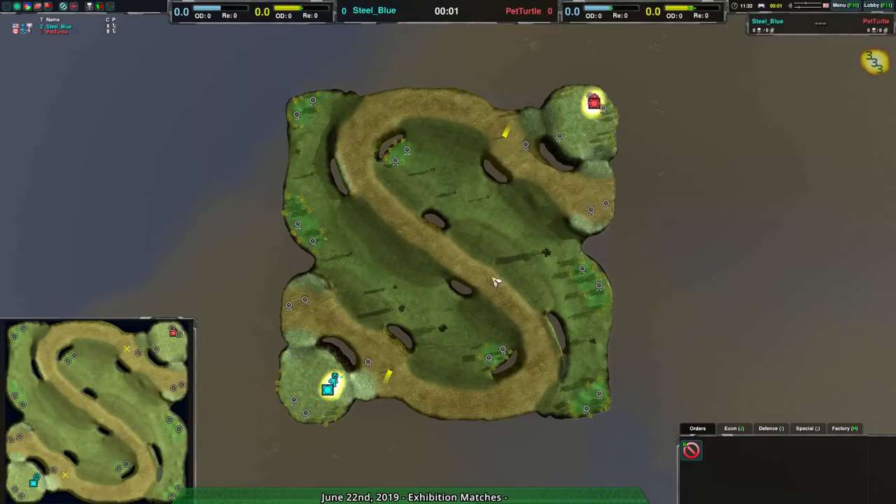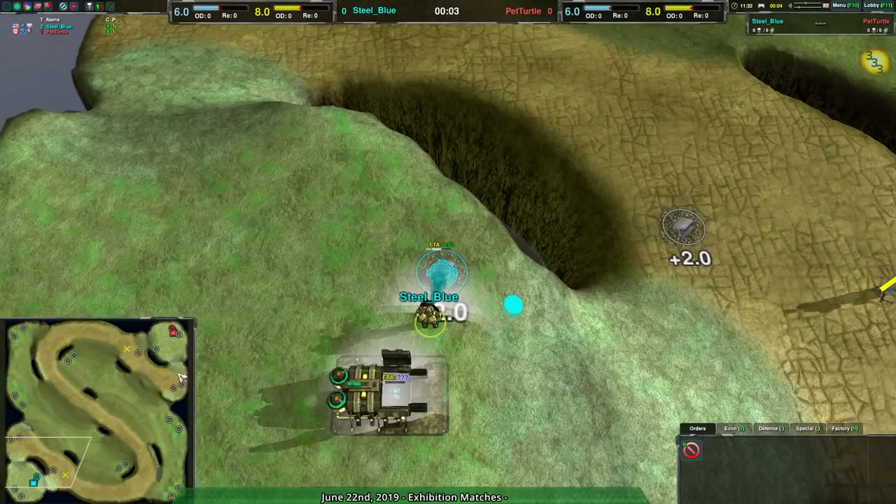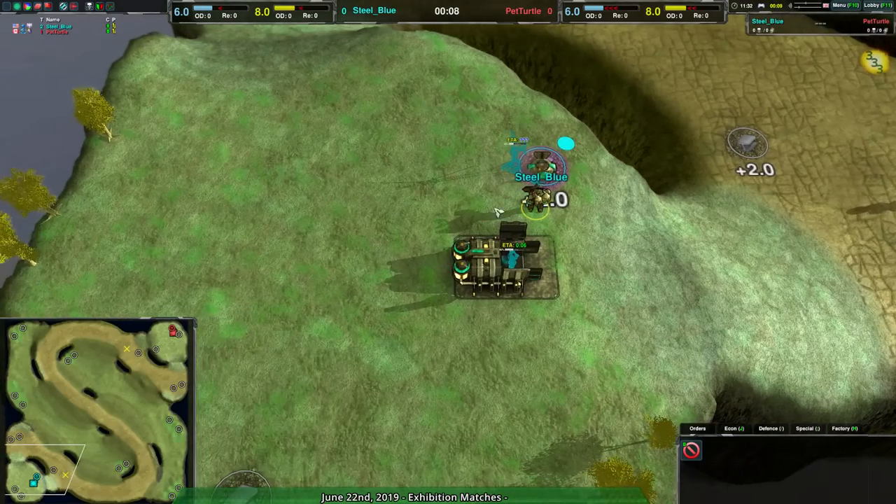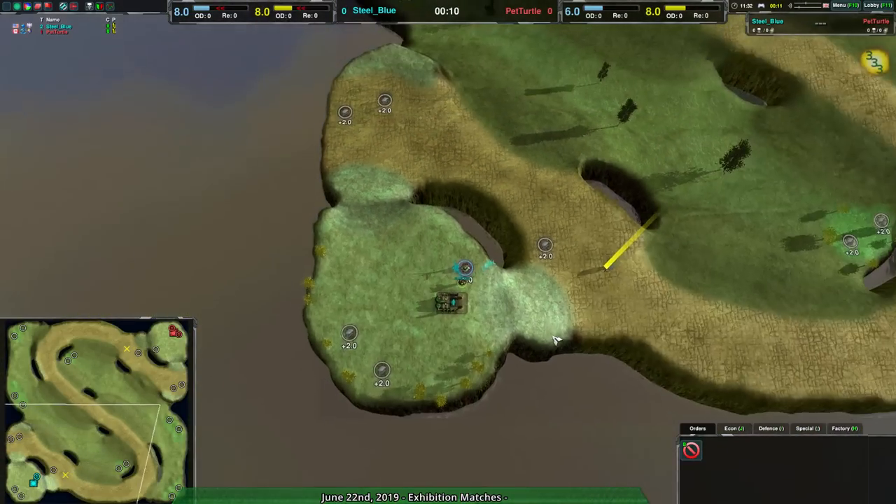Welcome back, XurK fans, to Nanolades of Dawn. I'm your host, Dominic, or Shadow Fury, whichever you prefer, and we are into another match — Steel Blue vs. Pet Turtle on Fairyland. Again, Pet Turtle going for the Shield Bot Factory, Steel Blue going for the Cloakie Bot Factory, kind of a classic matchup there.